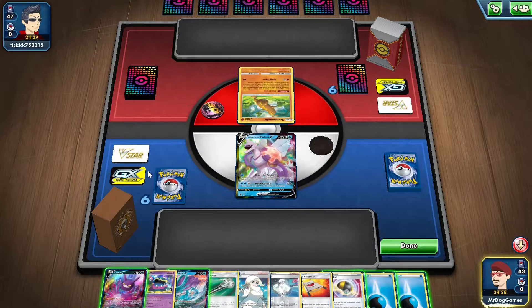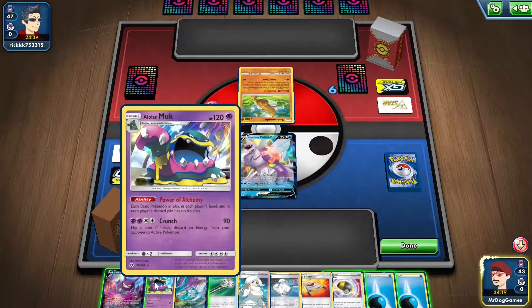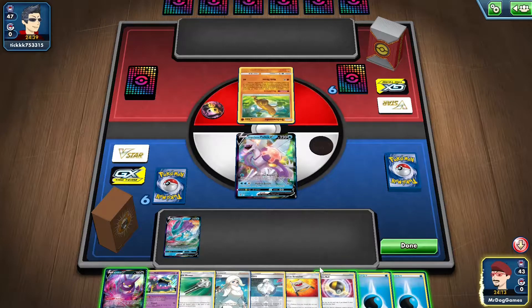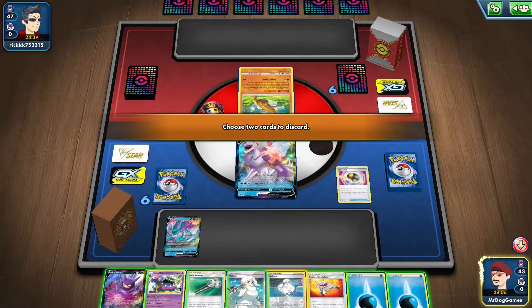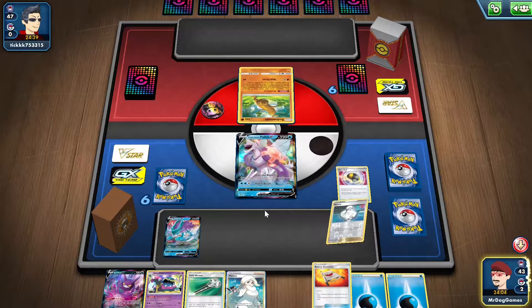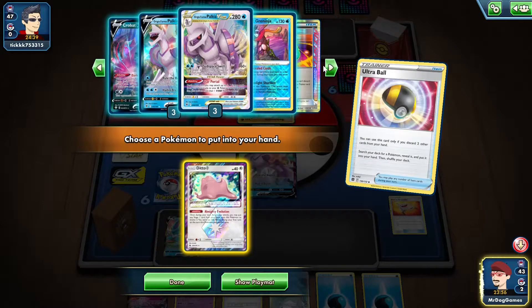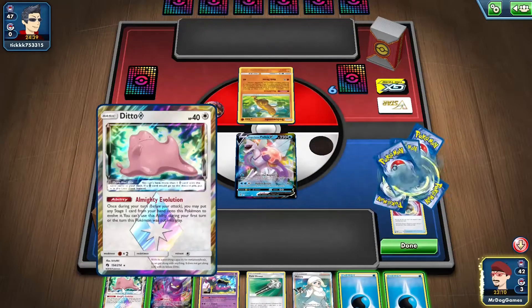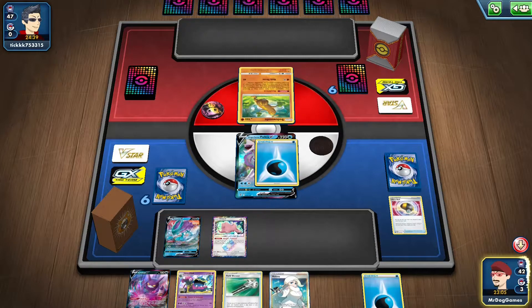We're going first against Pikachu V-Union by the looks of it, and they are playing the Roadblock Sudowoodo, so we might actually get value out of the Muk here. Not sure why I benched a Suicune - that was a bit weird. I looked at that without thinking. We'll get rid of a Melanie and Stretcher, probably going to get a Ditto if it's in the deck. Nice. They hit this for weakness as well - the Pikachu V-Union - which is a bit concerning. We'll attach an energy. Pass.